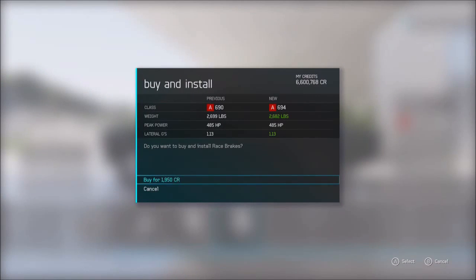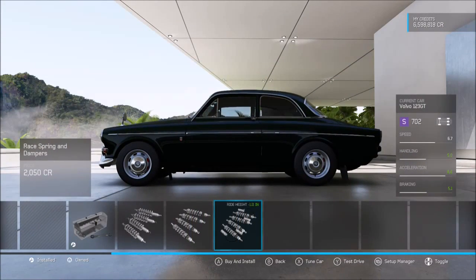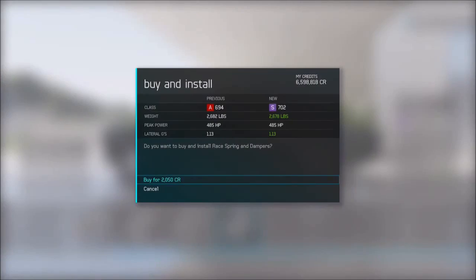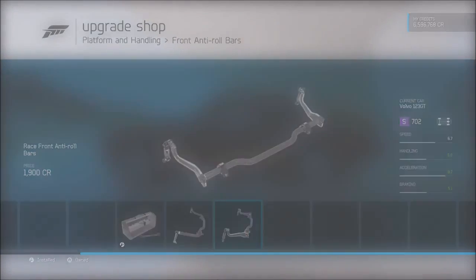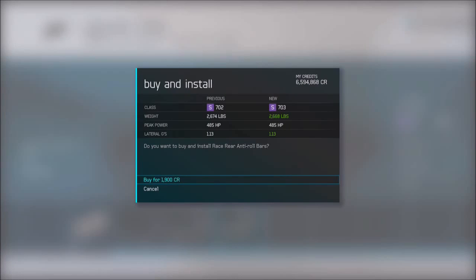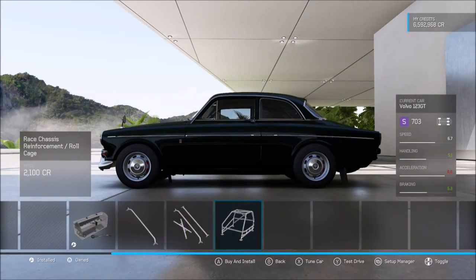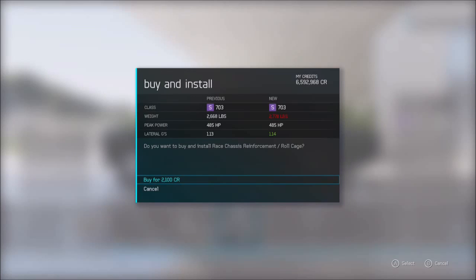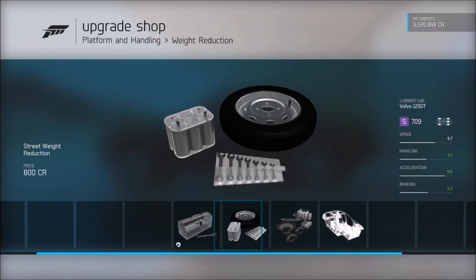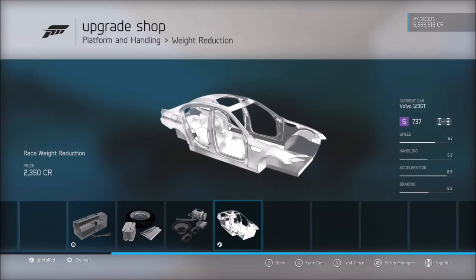For brakes, springs and dampers, front and rear anti-roll bars — fully upgrade everything in there. We'll give it a sport race chassis and rollcage. Full weight reduction too, to make it lighter and handle better.